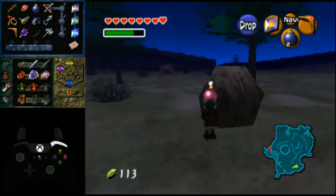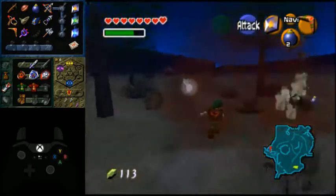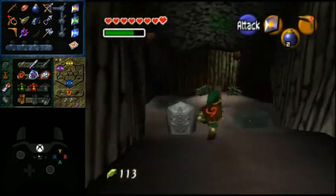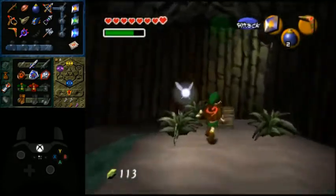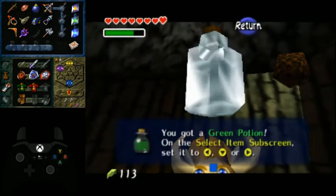This is the last one in Hyrule Field we're going to be getting for now. We're going to get the golden scale or iron boots. Flash out as well as we find content. Chest — yes! What is it? Oh my. A bottle.